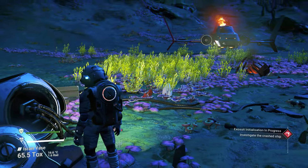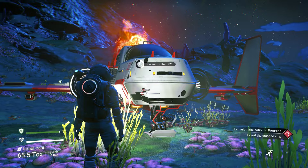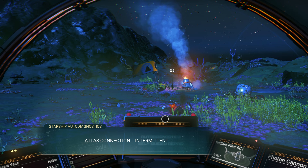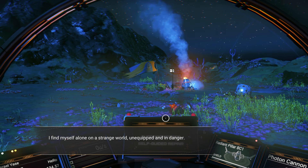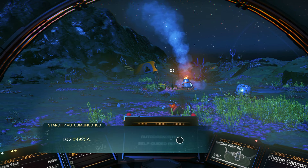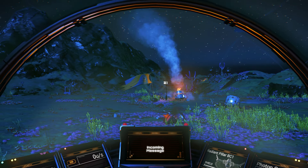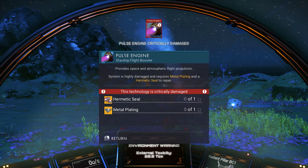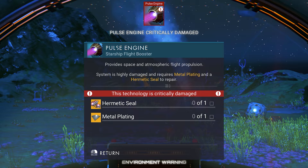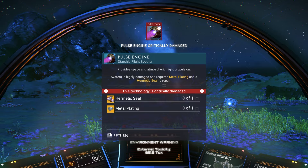After you talk to the source, we need to check the starship. Click on it and it will take you inside the ship. We need to check what happened — we have no memory of how we got here. Let's connect to the exosuit to see what happened, then repair the system. The pulse engine for the ship is actually damaged, and we need two items to fix it: metal plating and a hermetic seal. I'm going to show you how to get each one.